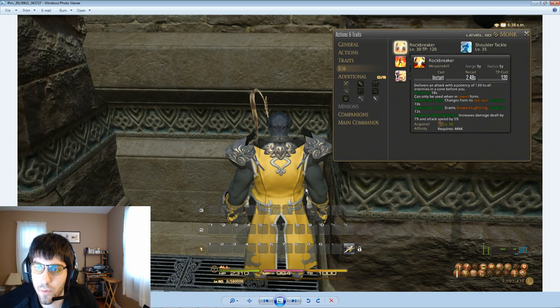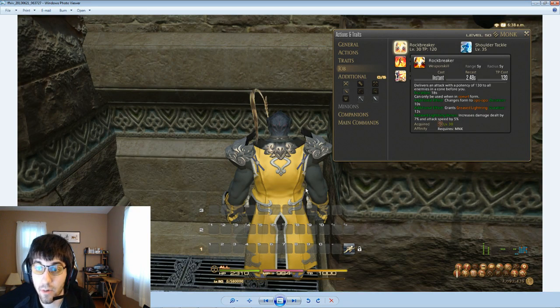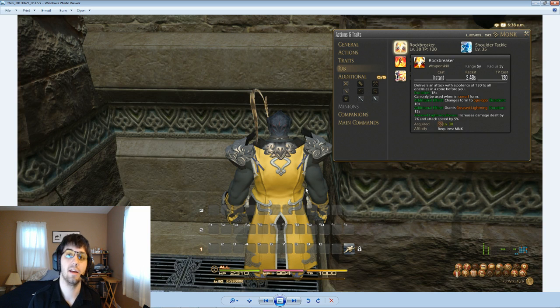Its additional effect is it changes your form to Opo-Opo, and that lasts for 10 seconds. If you watched my previous class on how the Pugilist works, I explain how the form changes work there. It also grants you Greased Lightning, which is a big deal, because that means you now have multiple abilities that can stack your Greased Lightning stacks. This move is completely as viable in an AoE situation as the other move that applies Greased Lightning. Greased Lightning is a stacking buff that gives you increased damage and attack speed.